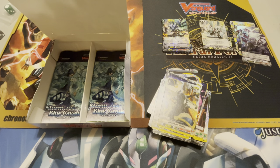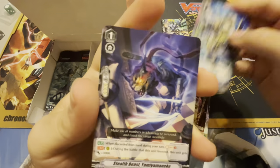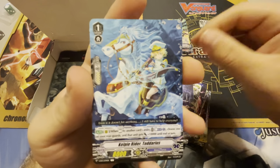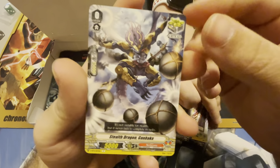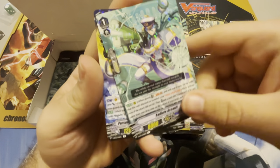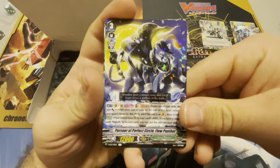Stealth — found a VR, or an SP, or an SP pack, but I'm not picky. I'll take all three. Wouldn't that be something? We got Georgie again, here to mess with us. Yami Yamaneko — that's my favorite one because I say it the best. Tadarius. Cutting Hair. Stealth Dragon Gumbaku again. And our rare in the pack is Radiate Assault. And Pursuer of Perfect Circle Flow Panther.